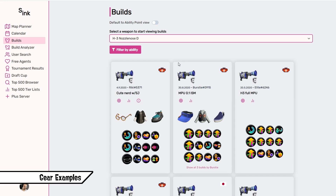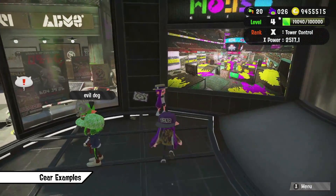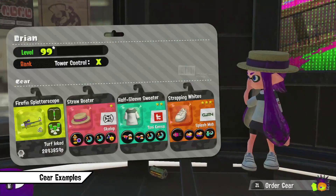Lastly, let's take a look at another support set — this is the H-3 Nozzlenose D. With this weapon you want to stack a lot of Main Power Up because you can effectively make your weapon a two-shot kill, and you need exactly enough Main Power Up to reach 99.99 damage. The rest of the slots are your filler slots, plus some Special Charge Up to get the special quicker since it's a support weapon. And just one sub of Ink Saver Main so you can shoot a little bit more with your deadly main weapon. I hope going over these top player builds helped clarify how to approach building gear so you can start building your own perfect sets.